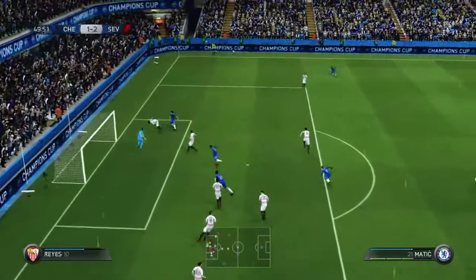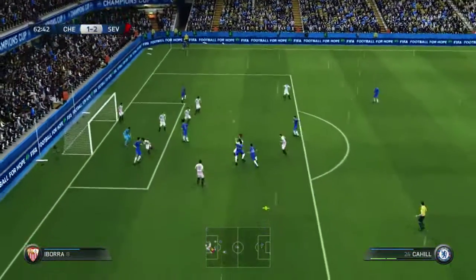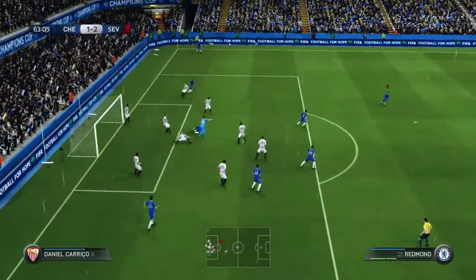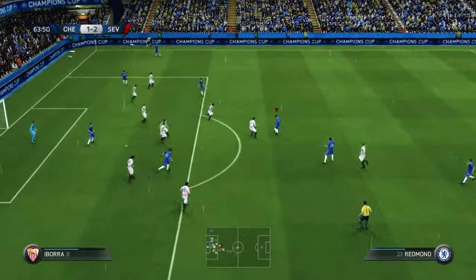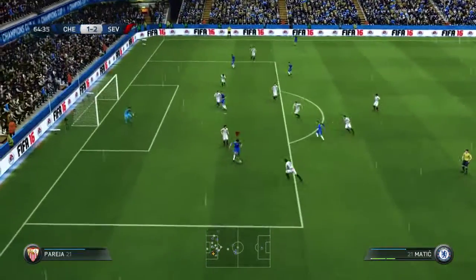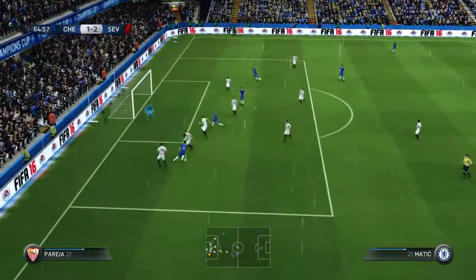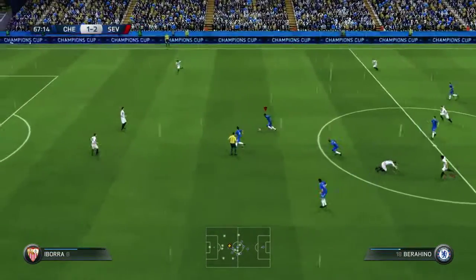Matic straight away in the second half hitting the post — really unlucky not to score there. From a corner, Matic should do a bit better but it comes out to the youngster Nathan Redmond, who I decided to give a game, doing well to keep hold of the ball. Matic again with a goal scoring opportunity but it's a good block from the defender.